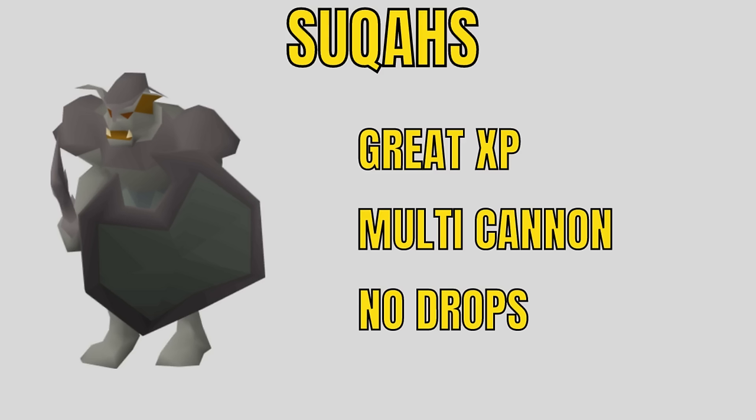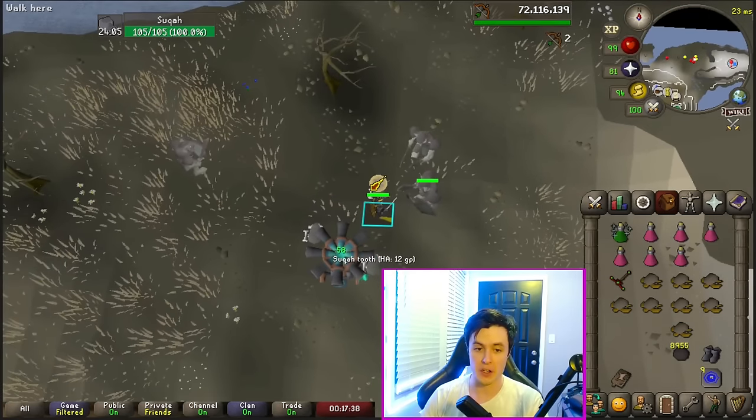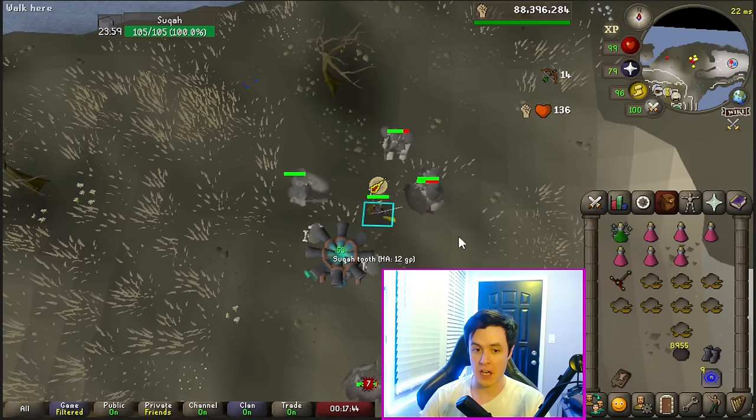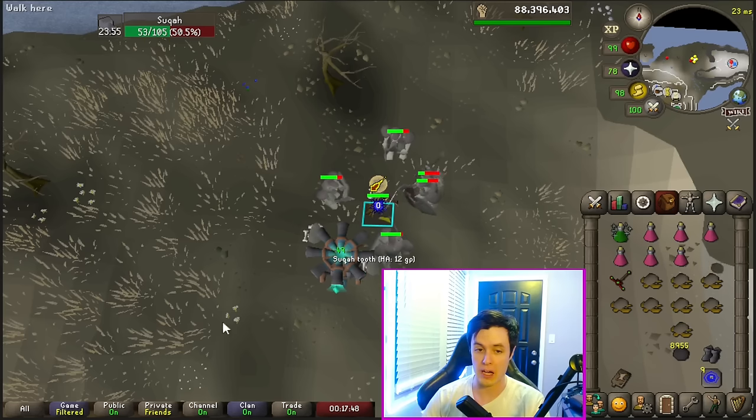Suqahs on the surface seem like a garbage task, but they're actually really good experience — they're in multi and your cannon just rips them apart, and they have a good amount of hit points. Wear your best melee gear, pop down your cannon where Runelite tells you, put on auto-retaliate, pray magic, and just refill your cannon as needed. The cannon will do the rest of the work — it will aggro them all onto you. There are no drops to pick up so you can just chill.